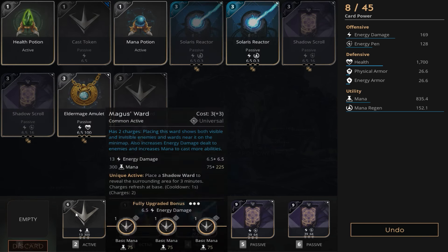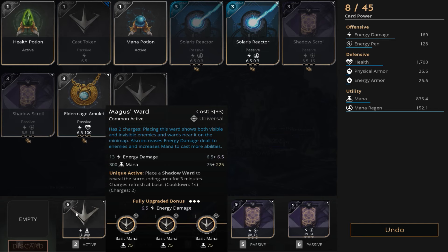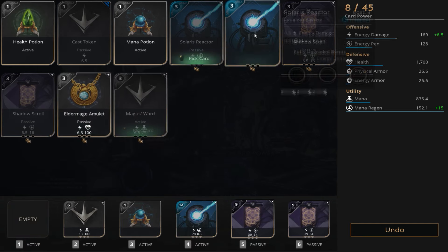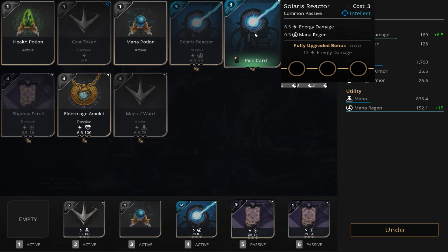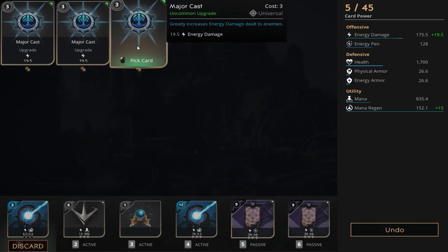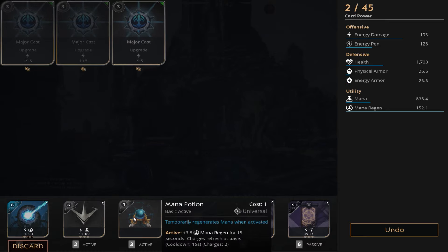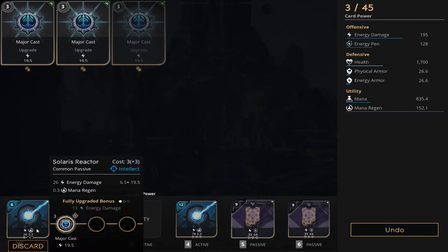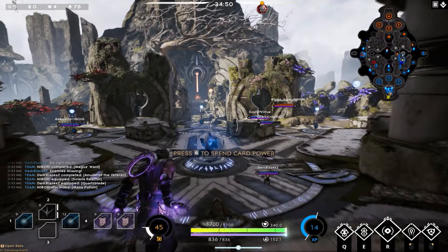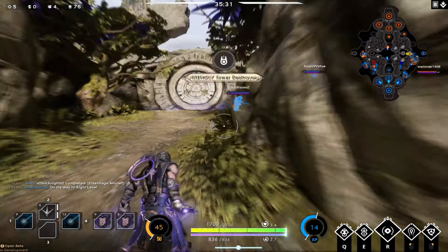Now that the stardust has settled, we have nine points to spend. We're going to get a basic mana and put it back in our Magus Ward to fill it out for 300 mana. Next, I'm going to start building more damage with a second Solaris Reactor — if you need health, you can start your Elder Mage Amulet instead. We're going to get rid of our mana potion and put in one major cast and another major cast, leaving us with 214.5 energy damage.